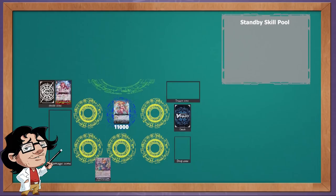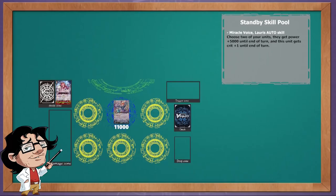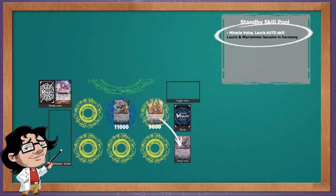This interaction also works on the vanguard circle. Let's say I have Splash Daughter Rachel as a vanguard and I have GB2 active. When I ride Laris on top of her, we can see the harmony skill on standby, but also the ruling action for overloading units on the vanguard circle. We first move Rachel to the soul and then resolve the harmony skill. Because Laris becomes in harmony, her GB2 skill goes on standby, and right after that she loses harmony. We then resolve Laris' harmony skill. In both cases, we have seen that the 'when this unit becomes in harmony' skill of the newly placed unit goes on standby, but the 'when this unit becomes in harmony' skill of the already present unit doesn't go on standby. This is because the moment we want to allocate the harmony state to the two units, the other one is either moved to the soul or drop zone, and because they aren't on the field, they can't enter harmony.